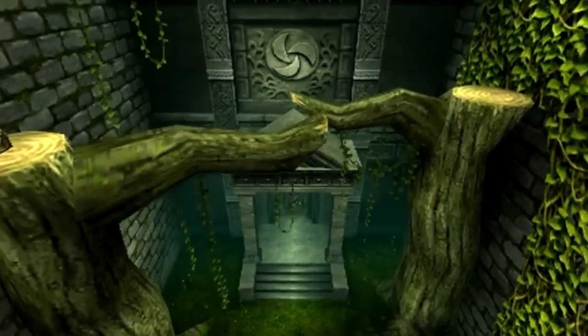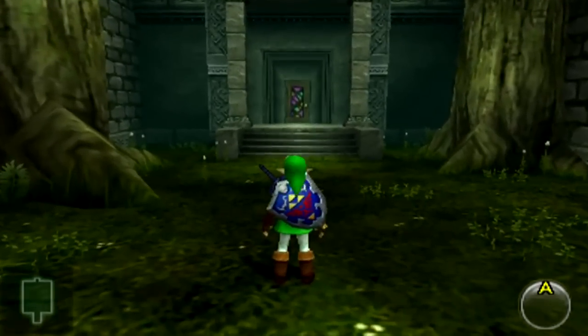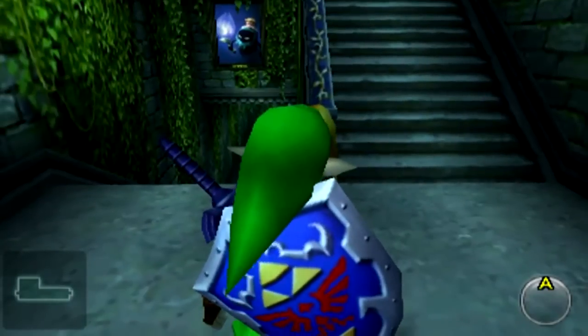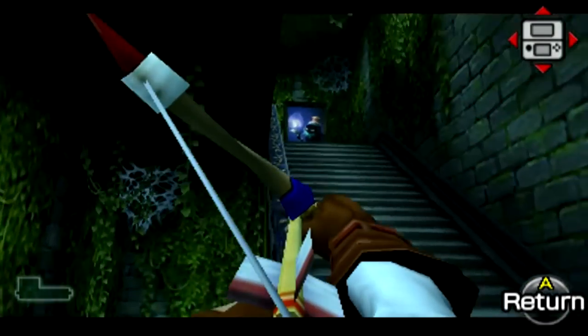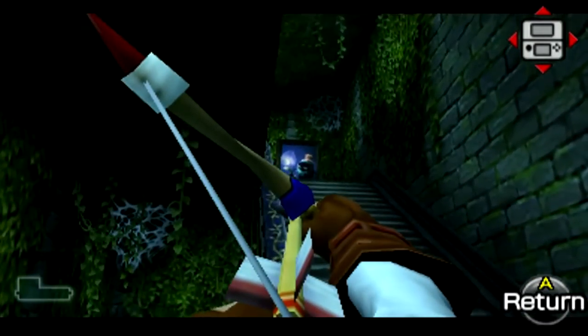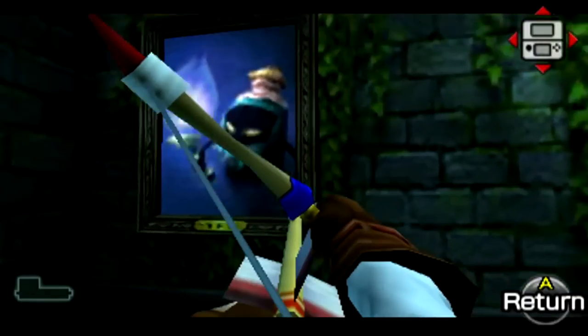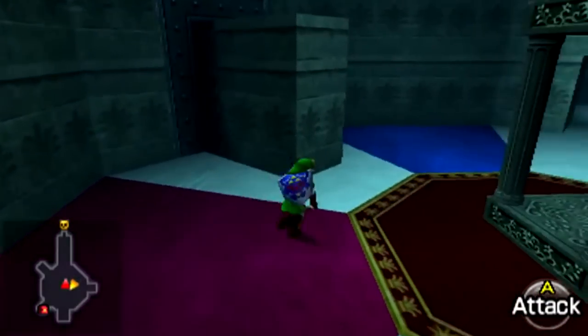The Forest Temple is a dungeon in The Legend of Zelda: Ocarina of Time. Link first encounters this dungeon in his quest to awaken the sages to save Hyrule from the powers of Ganon. It is the first dungeon that Link encounters after being woken up from the Temple of Time. The main item acquired in the Forest Temple is the Fairy Bow, and the Temple's boss is Phantom Ganon.